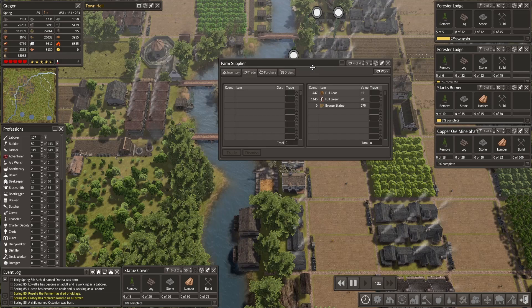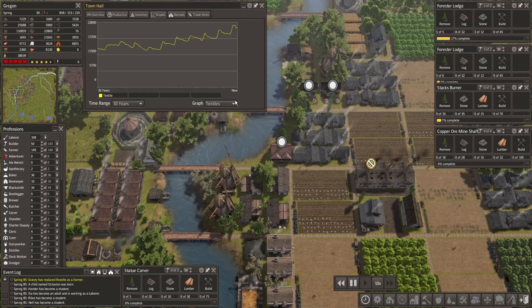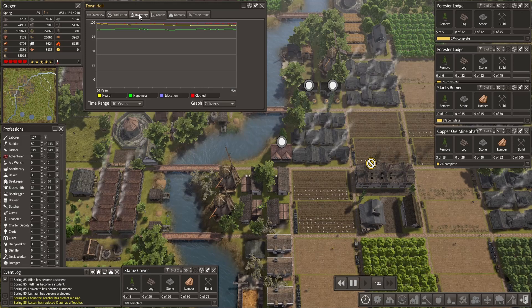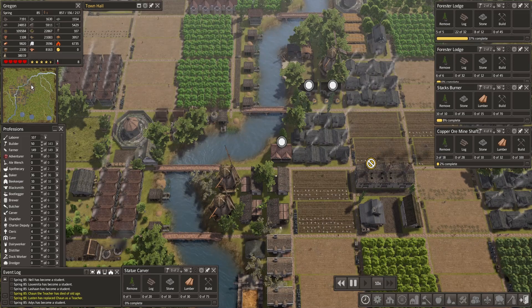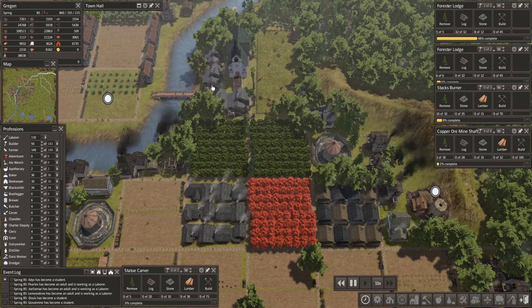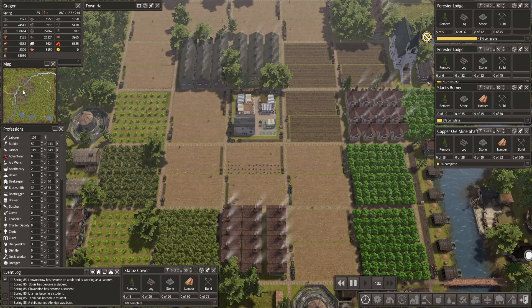It's just a matter of whether the trader can bring what we need — only a matter of time. We're in a pretty comfortable position. Health is going back up, and hopefully happiness will start increasing too with all these additional luxuries — mostly the ale, of course.